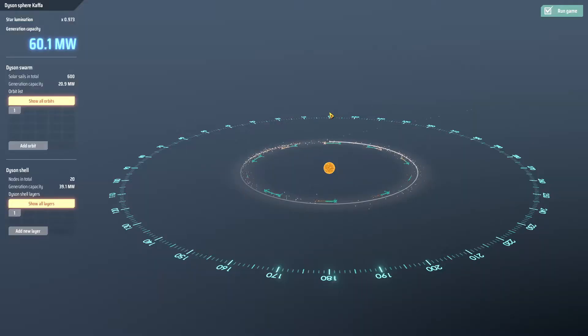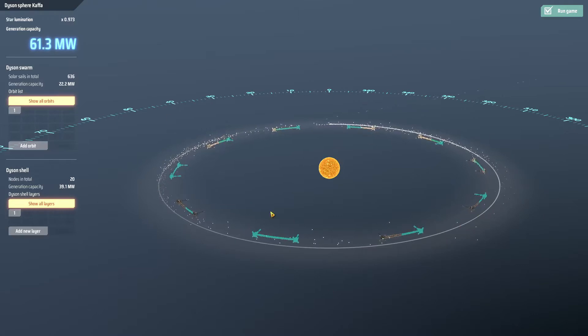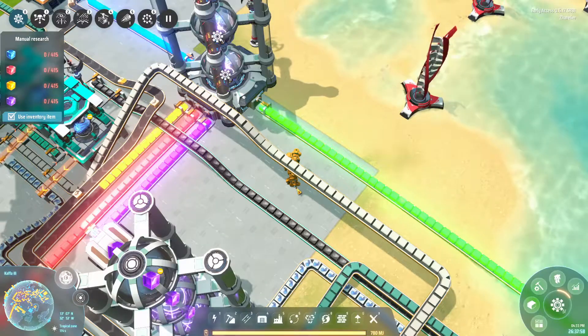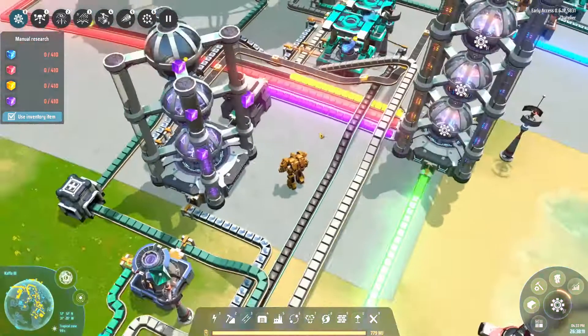I had a bit of a problem earlier — the generation capacity from the Dyson swarm is quite low as you can see, there's not much in there. It might be there was a long period where we just couldn't shoot any in, and over here they're already kind of disappearing. On the upside, I've managed to get upgrades so that only about 51% of the solar rays is dissipated going through the atmosphere, which is at least a little better than before.